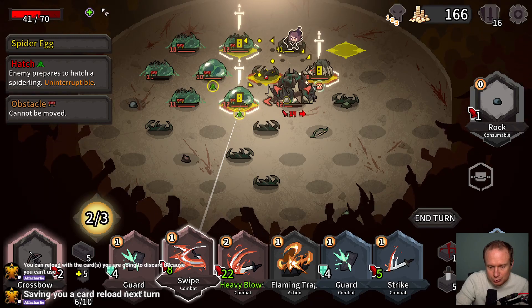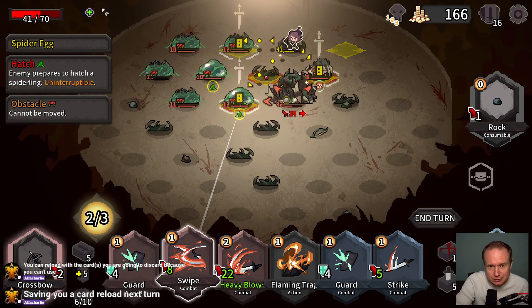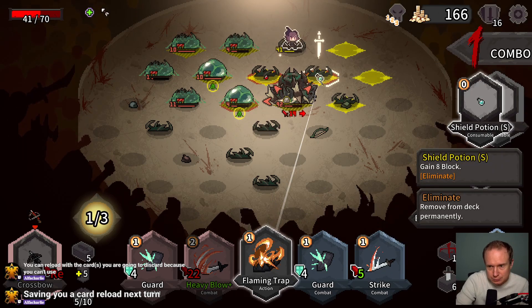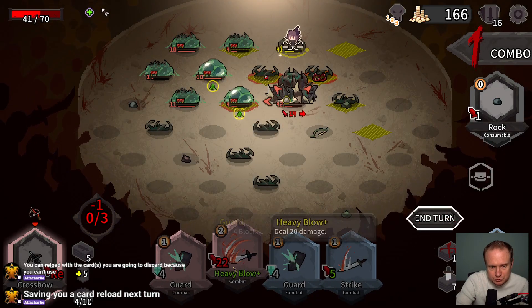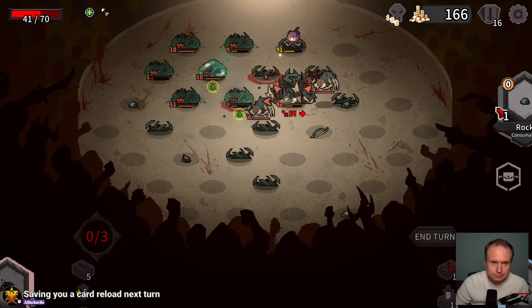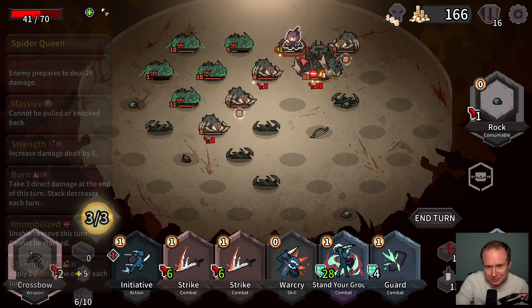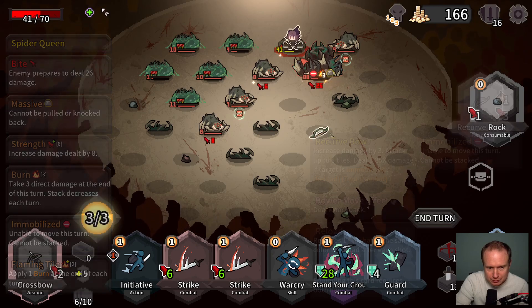You can reload with the cards you're going to discard — yeah, I think I've been doing that. I think I'm gonna put a Flaming Trap. It's a shield potion — let's do that. And then we will reload. I can't get out. We do have Stand Your Ground which is good.